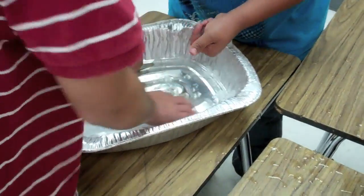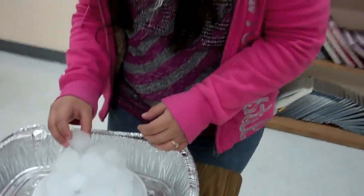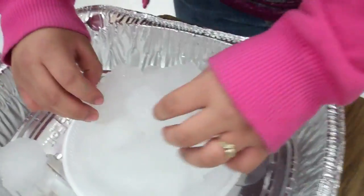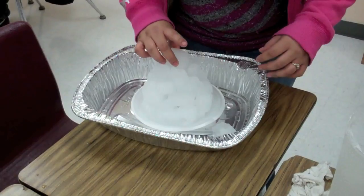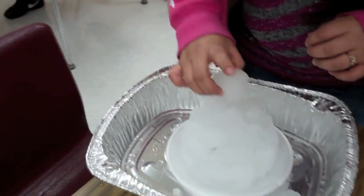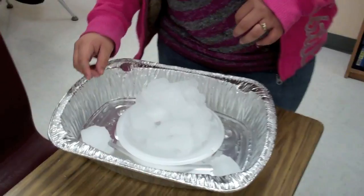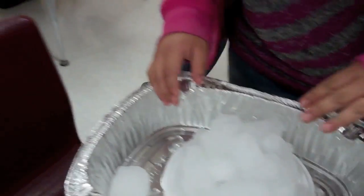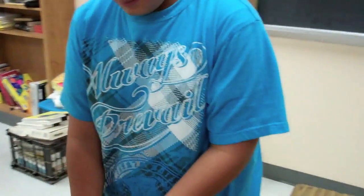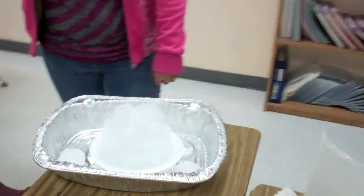Okay guys, we're cutting up some blocks here. We need some more ice. How are we doing? Looking pretty good. What do we need still — a relatively large one for the top, or a small one? I want to put it in. Do we need a flatter one for that? Do we have a pretty wide, flat one? Can you mix pieces together to make a wide, flat one?